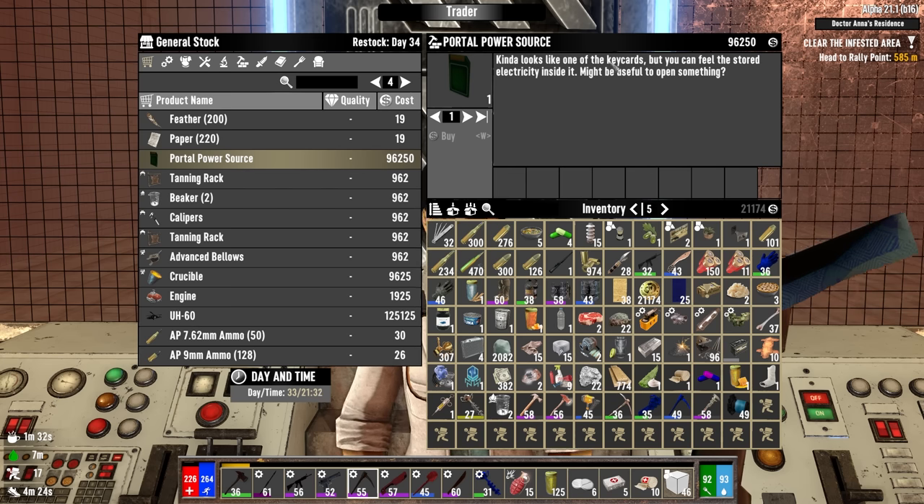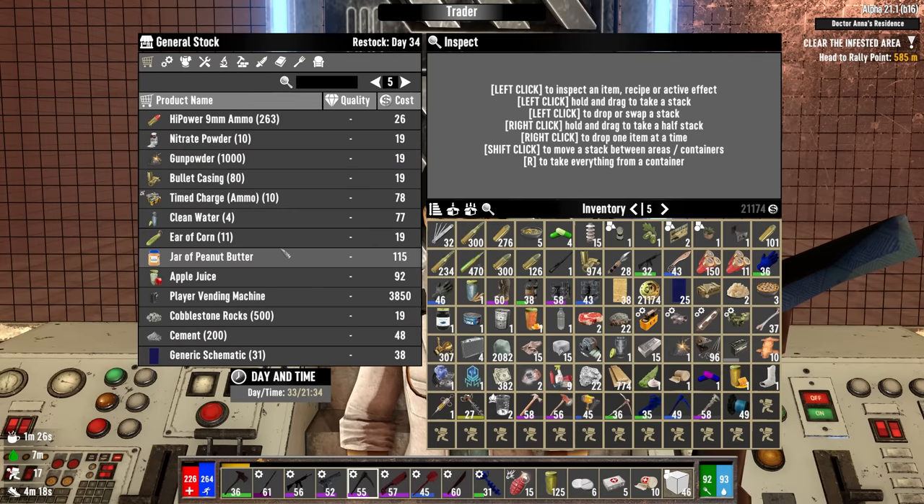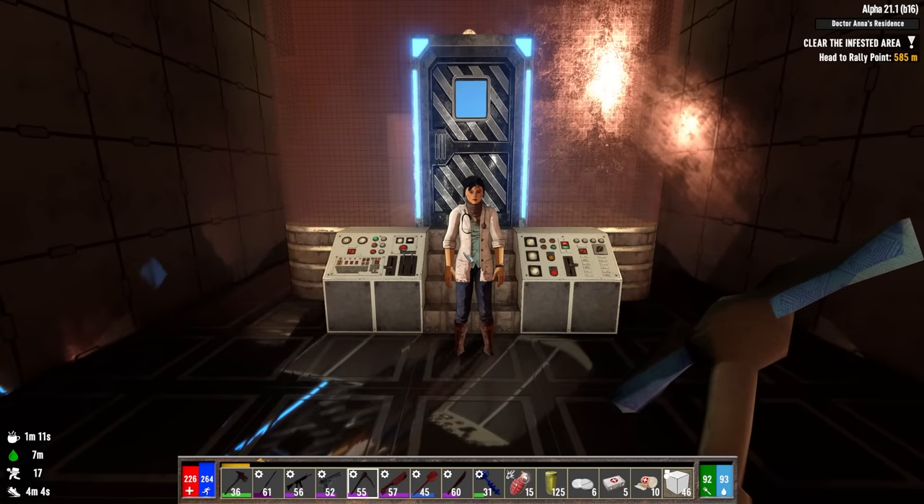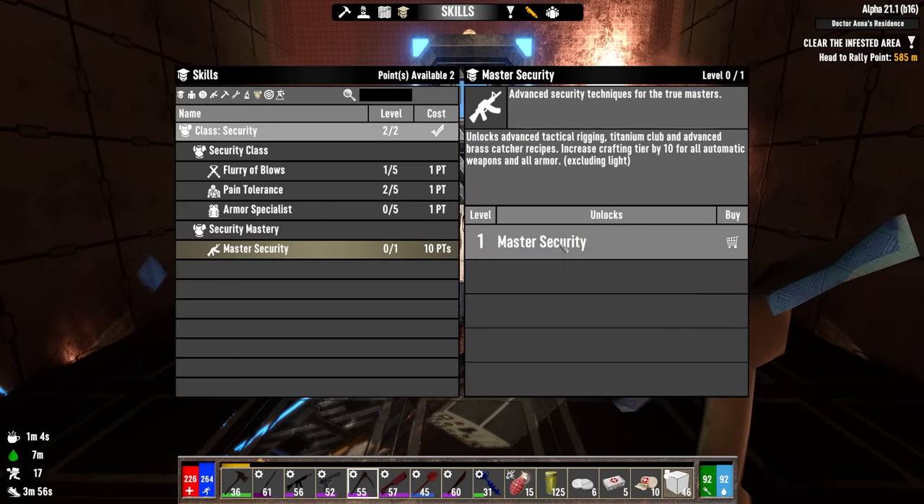We'll discuss that mission further later. Checking her inventory — she's got the black hawk helicopter, I bet I could afford that by end of day. She also has a portal power source — that could be super helpful. I'll hang on to that thought while I come up with a plan. Taking the schematics she has.